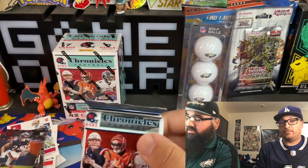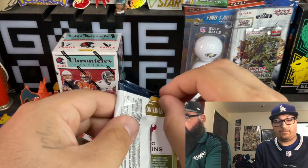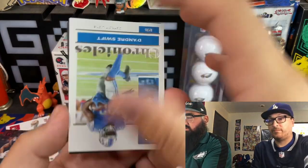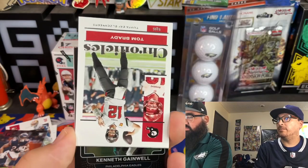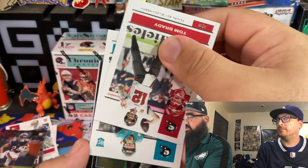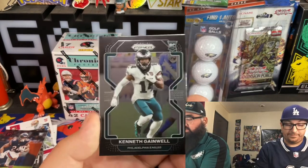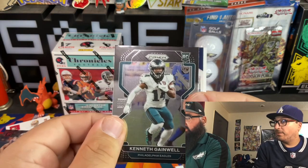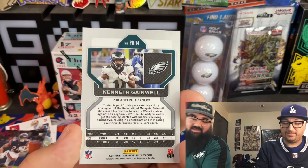Herbert. These boxes are loaded. Oh, I already see Gainwell. Brady. Oh, another Trevor Lawrence — nice, I love Trevor Lawrence. And there's a rookie Gainwell — nice, he's gonna do good this year. Prism. Oh, another one — there you go, Gainwell.